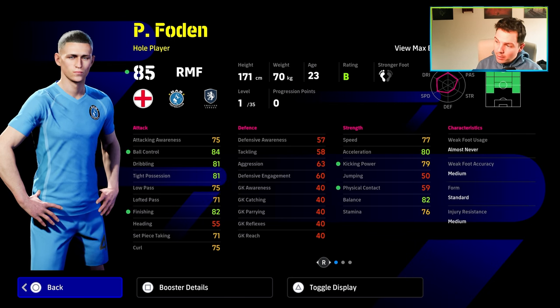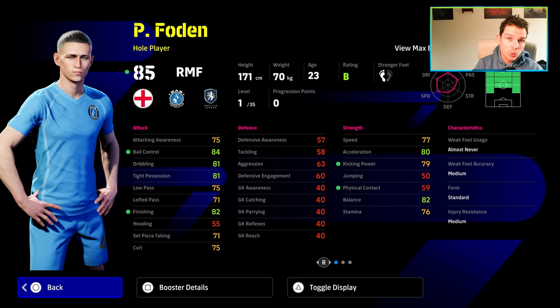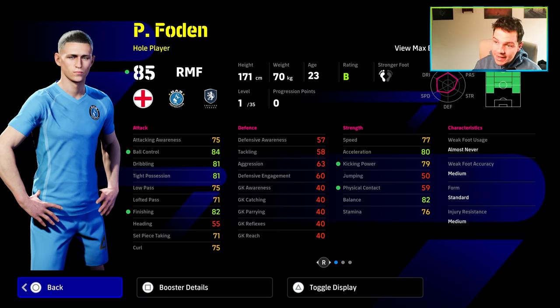With his booster, you're going to be getting kick and power, speed, acceleration, balance, stamina, ball control, dribbling, tight position, and finishing. And then you're pairing that with whatever manager you're using — so if you're using Pep or the Shomps, you're going to be getting the added boost to that as well. So I definitely think that Foden is probably the pick of the pack.